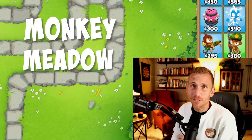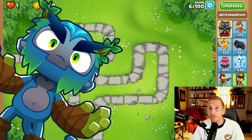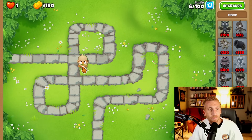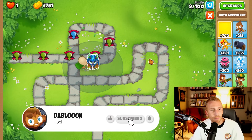Today is going to be a quick, fun, and easy Monkey Meadows Chimps on BTD6 with no abilities. We are going to be using Obyn for this one since everybody has access to him. The first tower we're going to be placing is a Druid right here in the upper left corner, and then with 700 cash, we're going to be placing Obyn right next to the Druid.